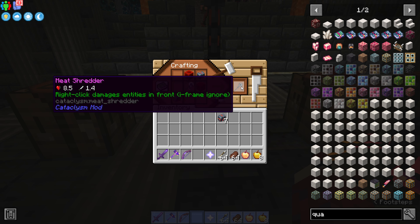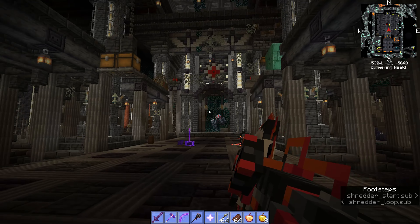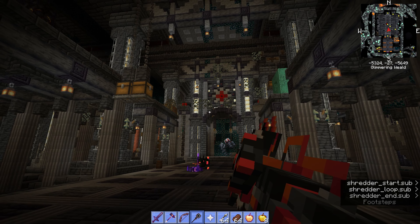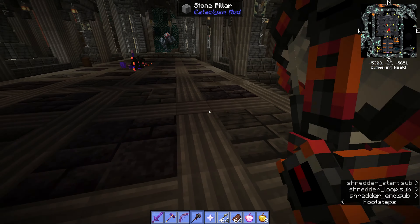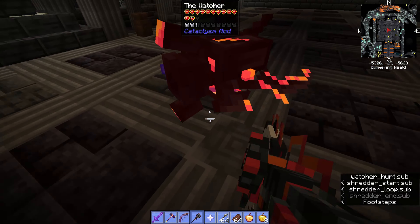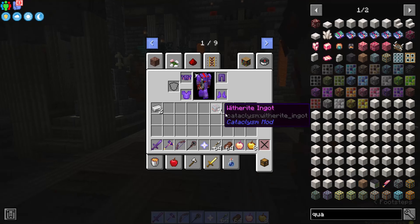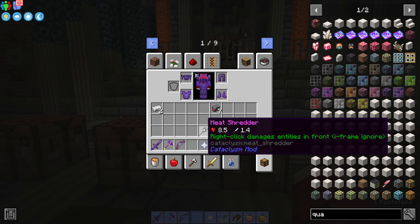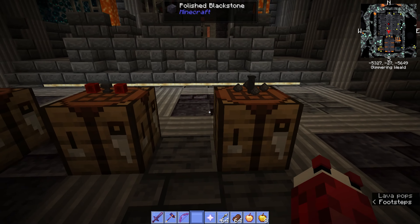Using a deforestation store, two redstone blocks, and two witherite ingots, you can craft a meat shwimmer. When you hold down right-click, you can kill with it. Let's demonstrate — there it is. Chopping it up. Easy. We're not going to use this in the fight because it's just unfair.